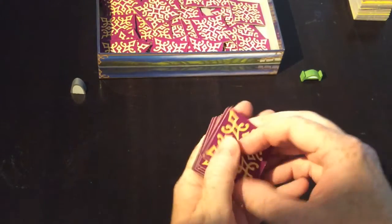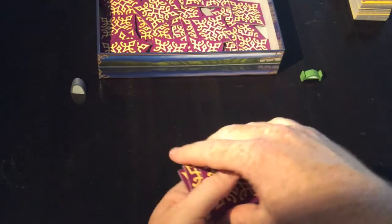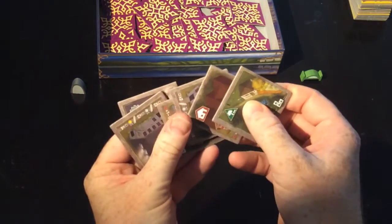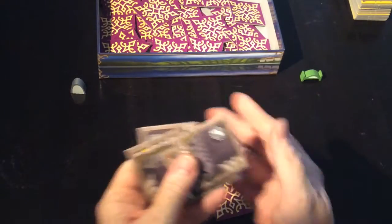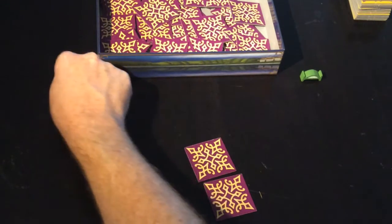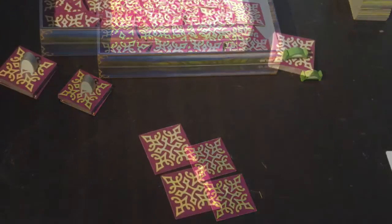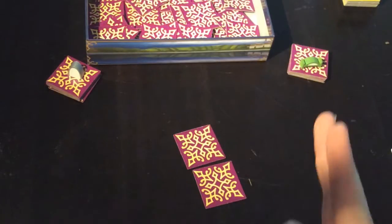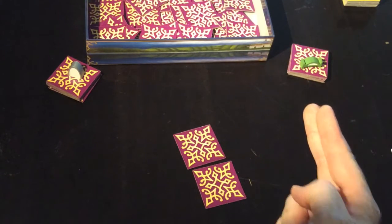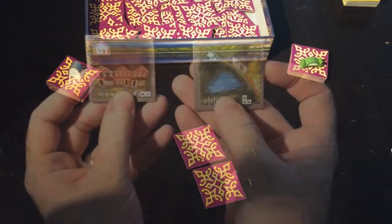Everyone starts with a pile of seven cards randomly drawn from the box. Have a look at them all, choose two, and pass them to the player on your left, indicating by putting the little city marker on top. Once everyone has done that, you'll have five tokens underneath each city marker, and on your next turn you will take from that pile to then play into your cities again.